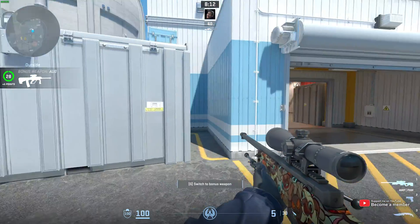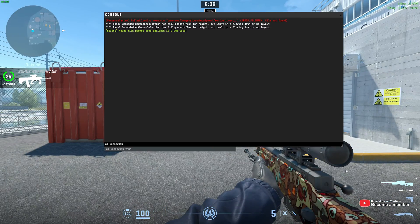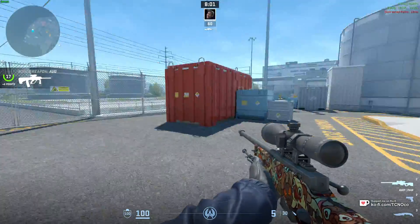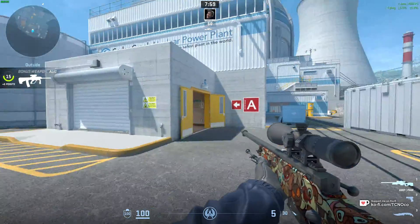If this isn't something that you like, then all you need to do is open up a console and run cl_use_new_bob 0 or false, hit Enter, and now you'll go back to the previous bob settings. When you spin around, there's a lot less movement.